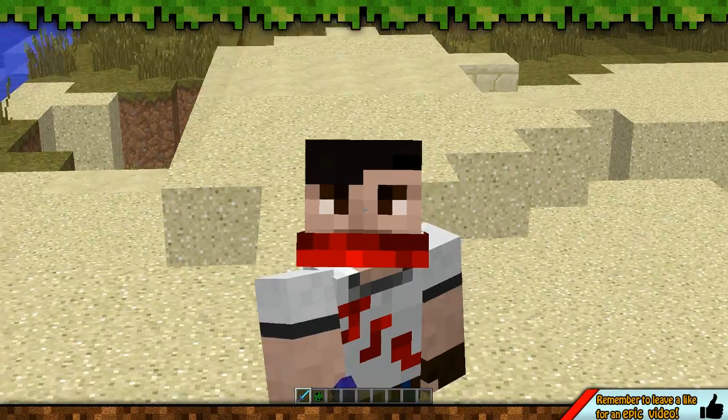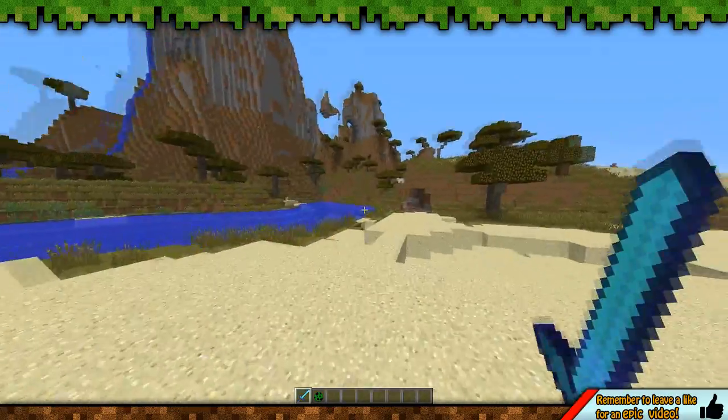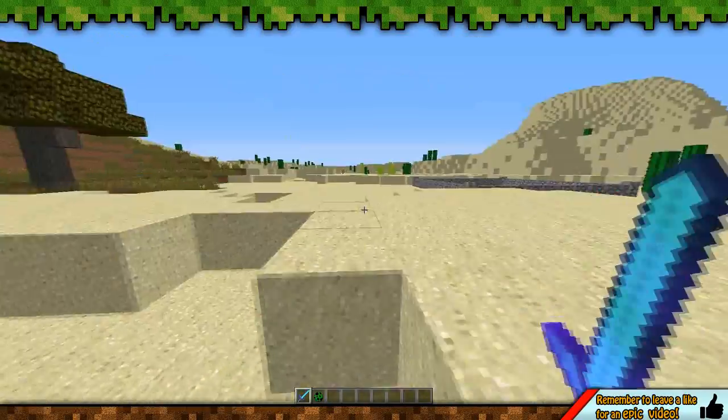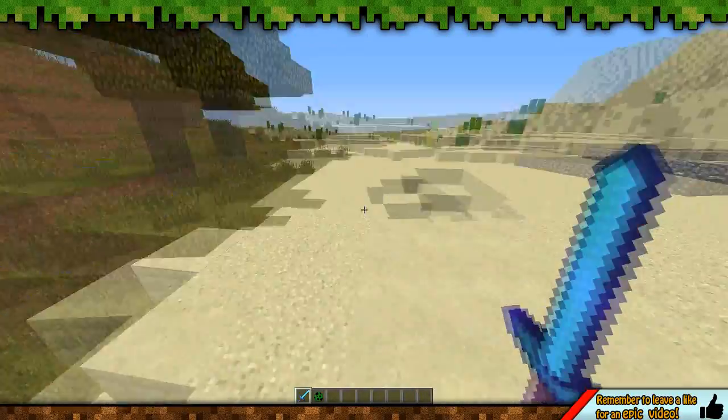Hey guys, JSQ here and welcome to an awesome chameleon style mod. Now, back in the alpha days of Minecraft, creepers in grass looked very, very camouflaged. Like you couldn't see them as much.